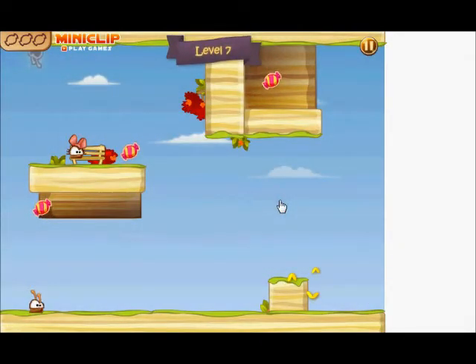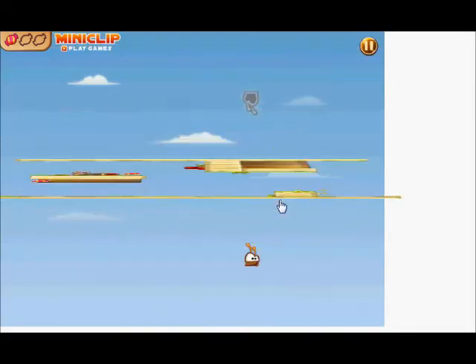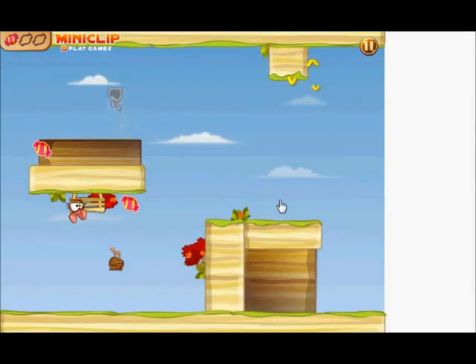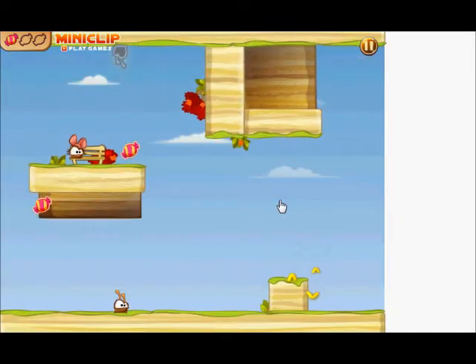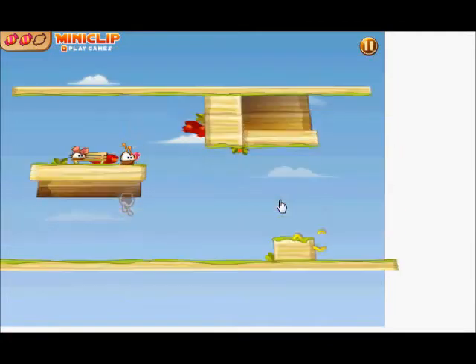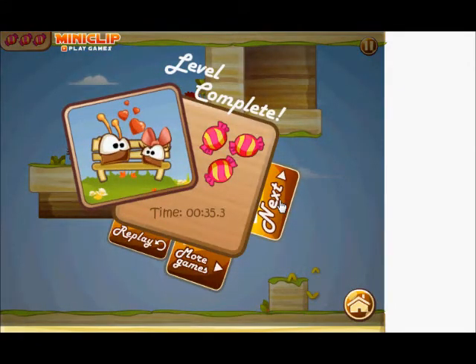I think level 7 — I'm not sure. Get the first candy like that. Let me figure out how to get the second candy and the third one. I guess I can't jump over there, but there it is. I jump over there, get the second candy, flip over, get the third candy, and go to the gear phone. So that's the end of this level — let's go to the next one.